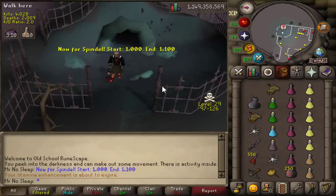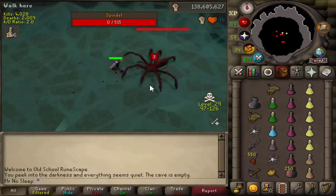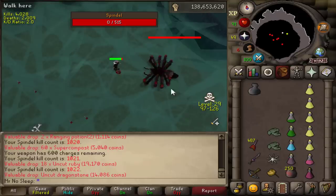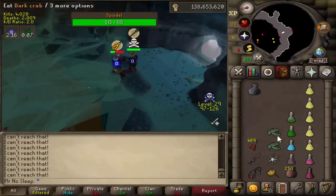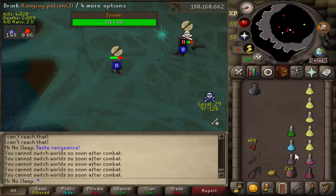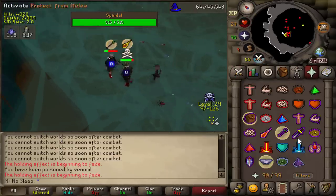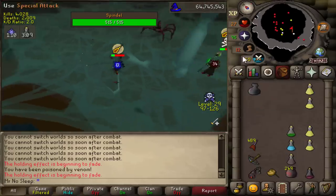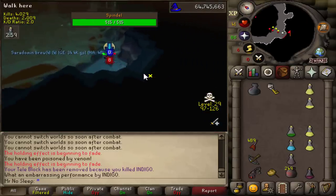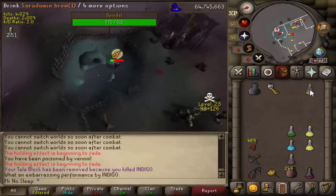Moving on to Spindle - going to kill exactly 100 since I actually had exactly 1000 kill count here. I didn't have to, but I wanted it to match the other wilderness bosses. I really love killing Spindle, it's just so easy compared to Vendonatus. All of a sudden a maxed mage showed up and interrupted my PvMing. I stayed in the room with Spindle because odds are I'd have better chances with the big spider helping me out versus soloing outside.